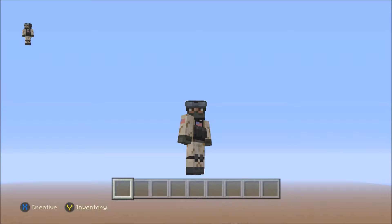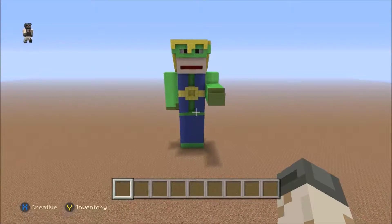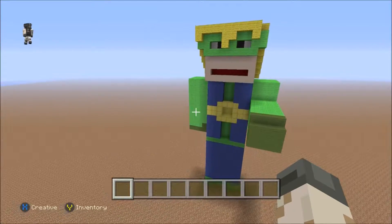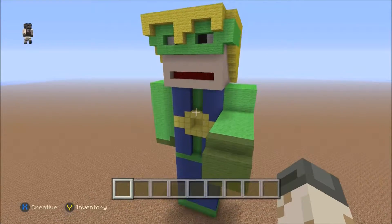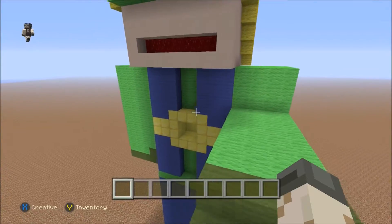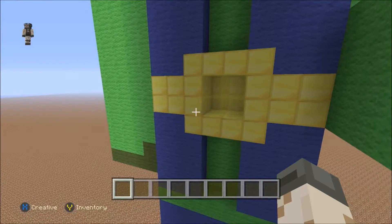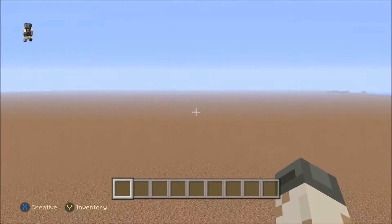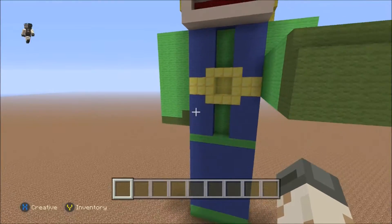Hello everybody, what is going on? This is Mr. Daddy Matt. Today I am showing you my build — I created this awesome looking superhero. His ability is kind of like what Iron Man has on his chest: he shoots out yellow rings that vaporize anything it touches.